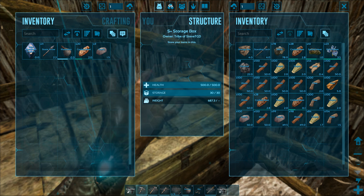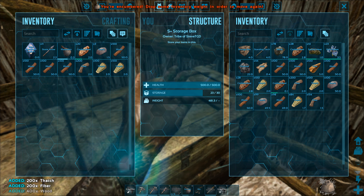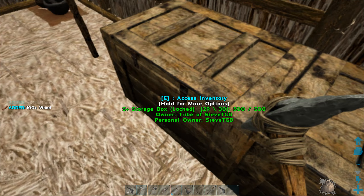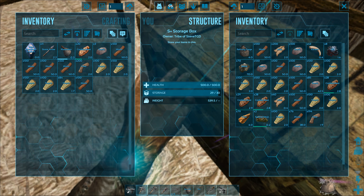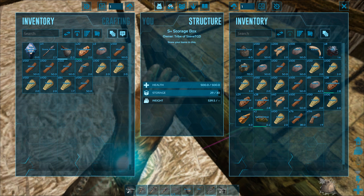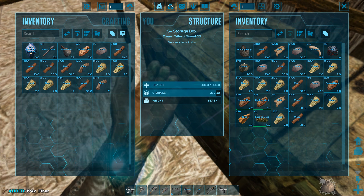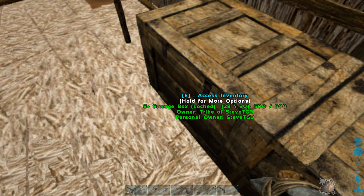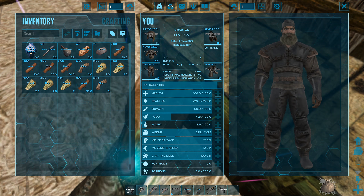Let's see what we can do with this much wood. I collected a lot of wood from the highlands and from pieces of wood lying around. Just a second guys - microphone fell down. And we're back. Now we can craft the wooden things. Let's see how much weight we're carrying - we're carrying 295 kilos, wow, that's a lot.